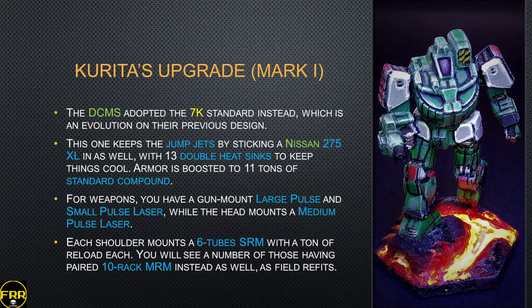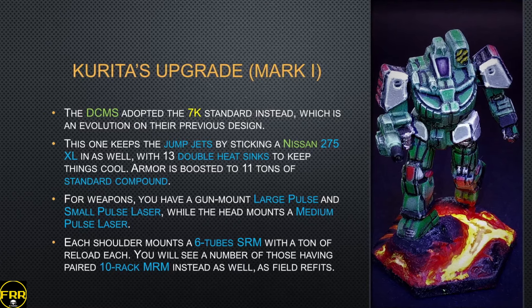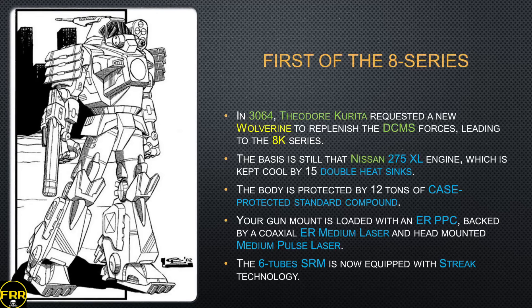The DCMS adopted the 7K standard, an evolution on their previous design. This one keeps the jump jets — people knew how to use them by now. Like everyone else, they stick a Nissan 275 in the engine slot, get 13 double heat sinks, and armor is boosted to 11 tons of standard compound. The gun mount carries a large pulse laser and a small pulse laser, and the head mount gets a medium pulse laser. Each shoulder mounts a six-tube SRM rack with a ton of reload each — a very strong close-range knife fighter. A number of those have had the paired launchers removed and replaced with 10-rack MRMs as a field refit, giving a little more range with some loss in damage and accuracy.